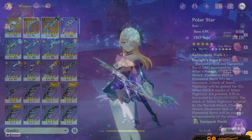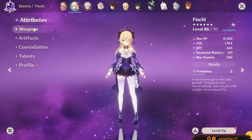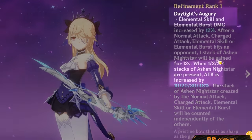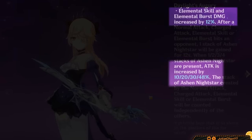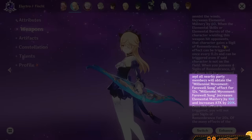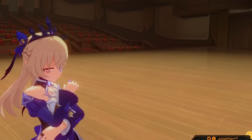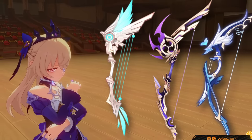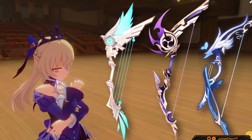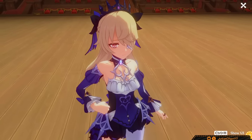Let's discuss weapons. Fischl has a ridiculous amount of weapon options. Her best-in-slot will be Polar Star — amazing stat stick, and a passive which provides her with lots of ATK% plus skill and burst damage. You can also viably put Elegy on her for more ER and team-wide buffs at the cost of a bit less personal DPS, though it has great base attack. Literally every other 5-star bow in the game will be close to Polar Star since they all provide a valuable stat stick, so use whatever other 5-star bow you have.